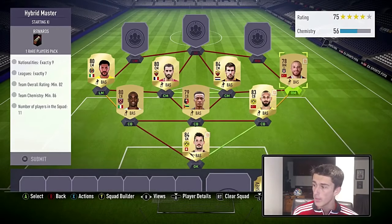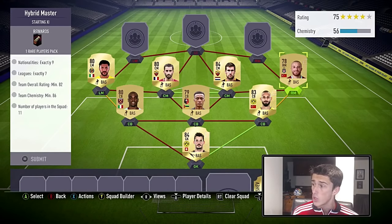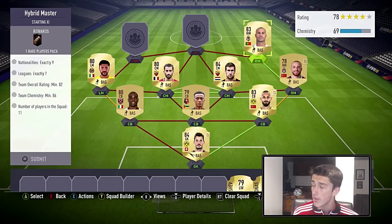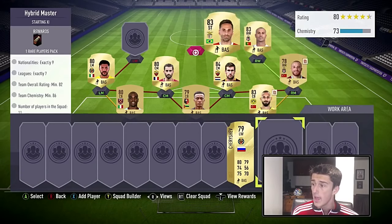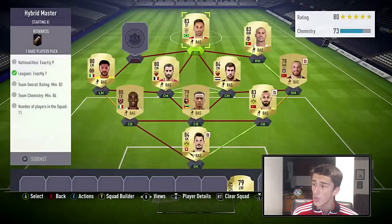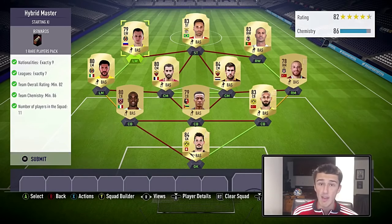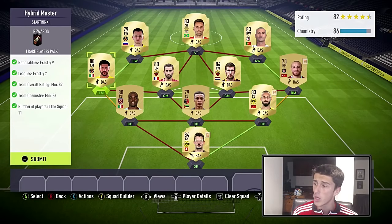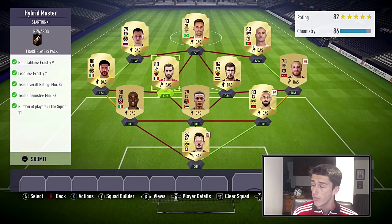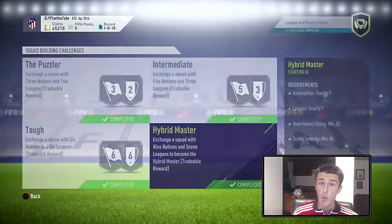At right mid we're going with Tor — he gets a weak link with Toprak, which gets Toprak on full chemistry. Keresma at right wing gets a strong link with Tor, putting Keresma on full chem as well. At striker we're going with Jonas — high rated, very cheap, and from a league and nation we haven't used, at 1,000 coins. At left wing we're going with Cherishev. Remember you need everybody in position — make sure to get left wing and CDM to center mid cards. As you can see, it completes all requirements.